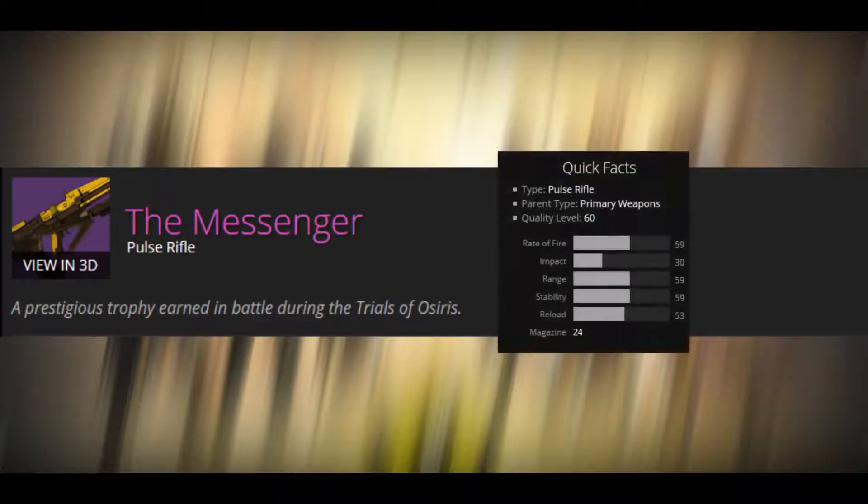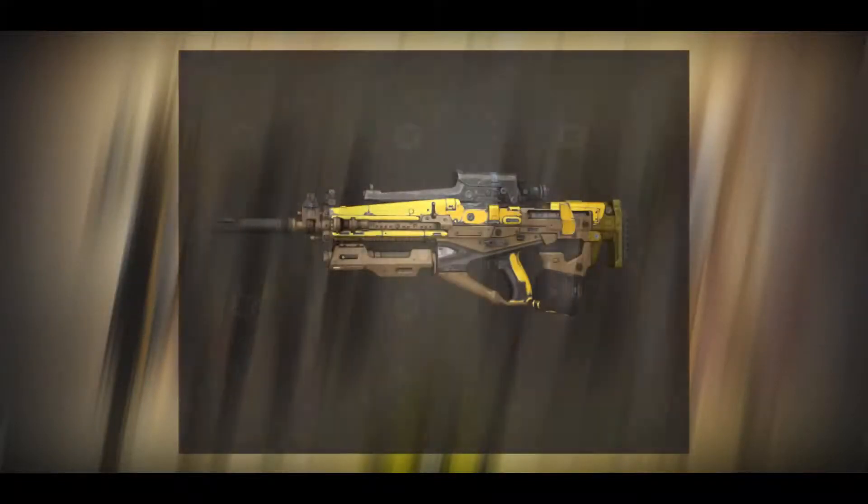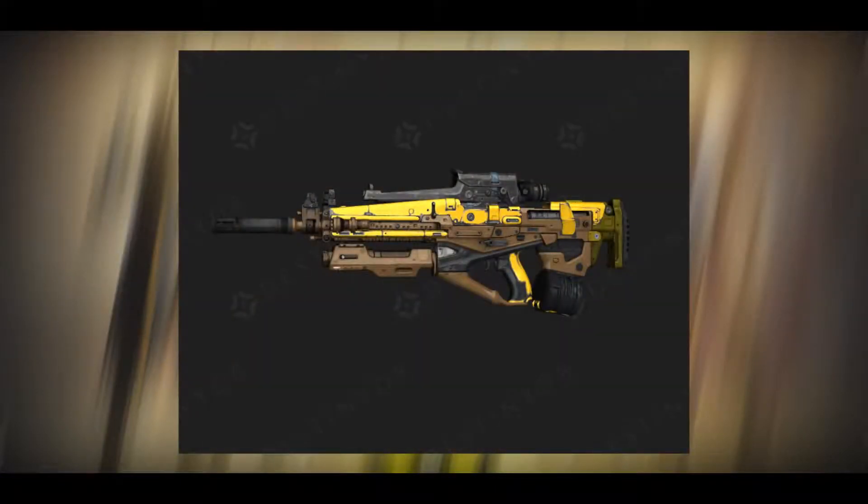Up next we have the Messenger, which is a Pulse Rifle. The perks we have on this weapon are Third Eye, High Caliber, Lightweight, Perfect Balance, and Grenader. Now if you guys take a look at the impact on this Pulse Rifle, it is absolutely insane. I feel like this thing is just going to be a total wrecking machine within the Trials of Osiris and Crucible itself. Really can't wait to get my hands on this weapon as well.